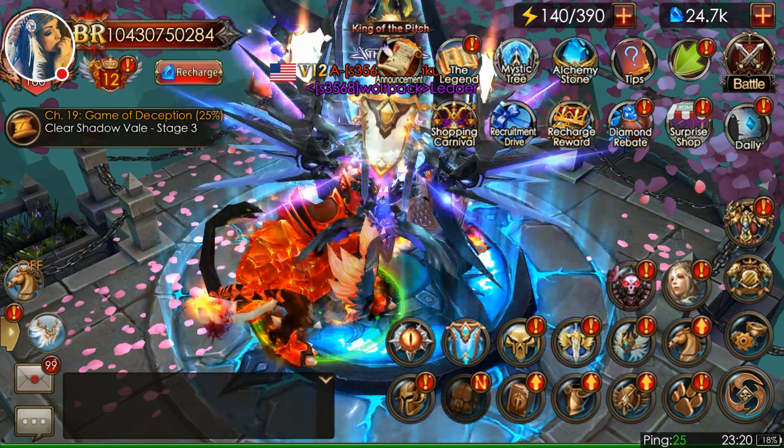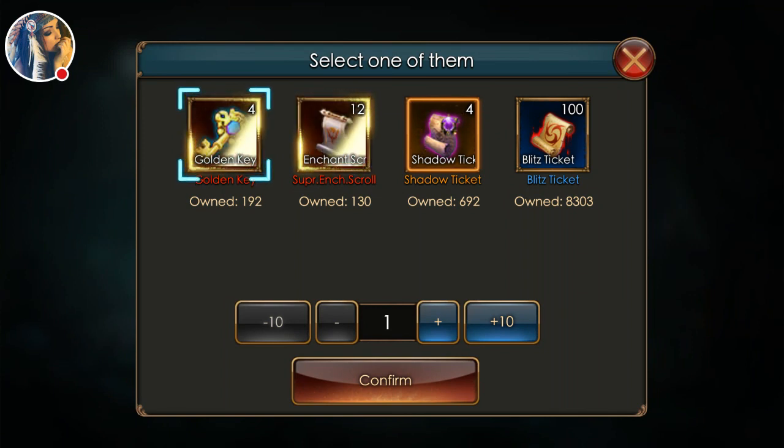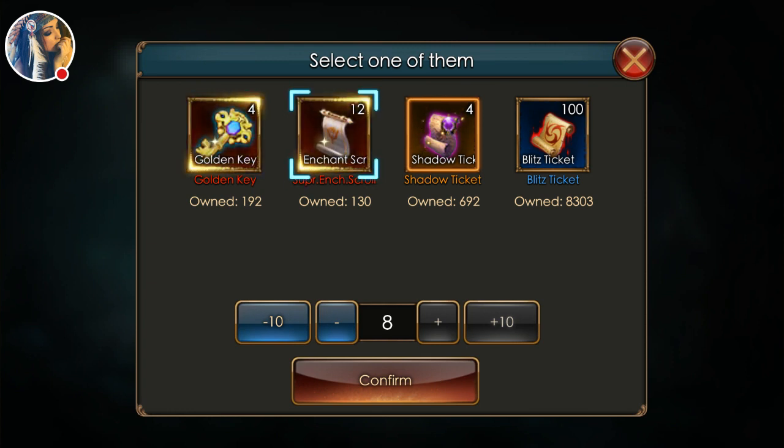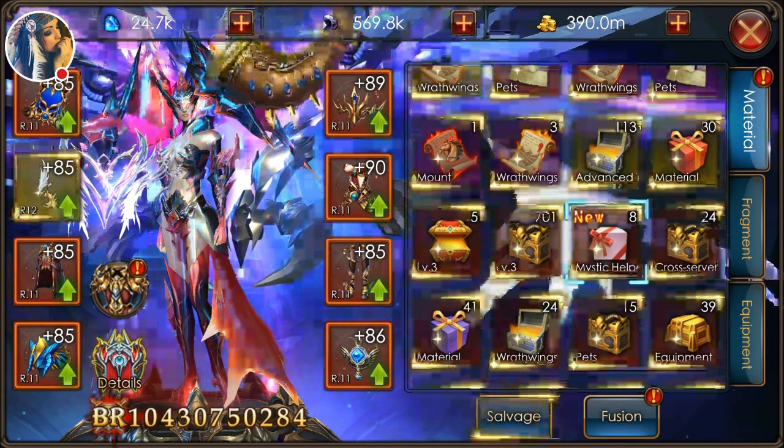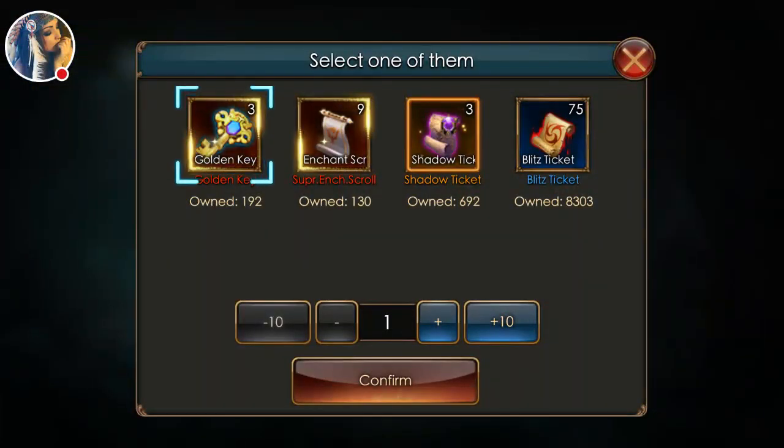So we're going to move into our inventory and look at the Mystic Helper gift packs. These are really good if you want to farm Shadow Tickets or Enchantment Scrolls — which were important in the beginning, and now they're very important because they added a feature for Enchantment. Golden Keys are always good too. What I'm going to do is use my Better Mystic Helper packs to get Enchantment Scrolls, because they give you the most.